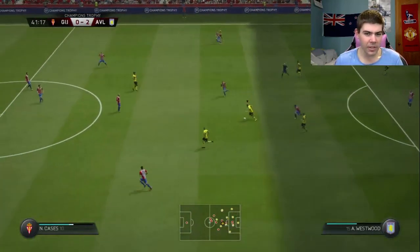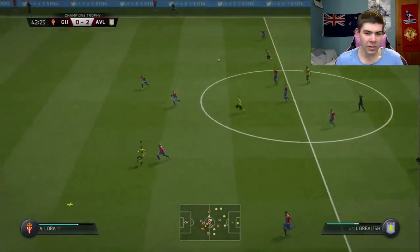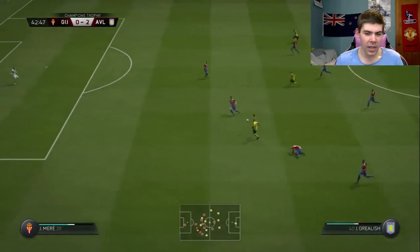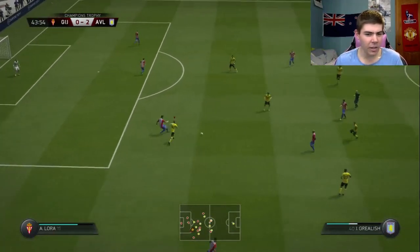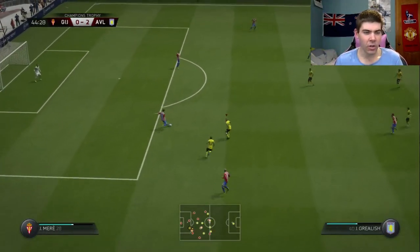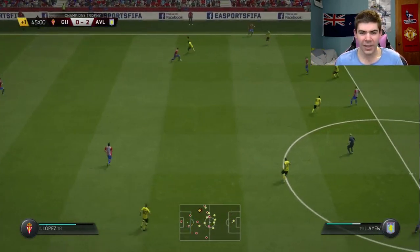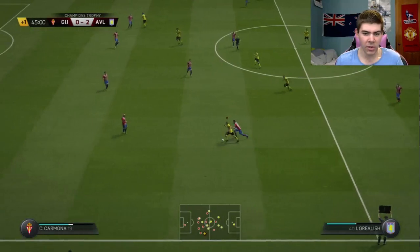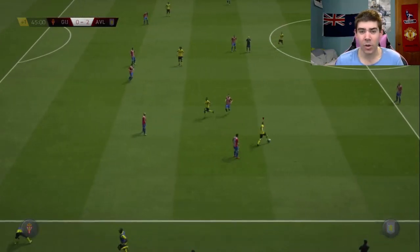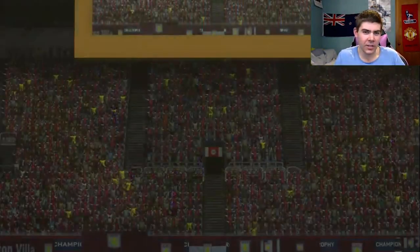The only other area that probably needs addressing is goalkeeping. Brad Guzan is away with the United States national team, so we're playing Mark Bunn who is only 71-rated and isn't a young guy either — not someone who can really learn from Guzan, who's just hit 30 and is probably coming into his prime as a goalkeeper. So that's another area I'm looking to address — maybe pick up a young goalkeeper who can challenge Guzan for that starting role.